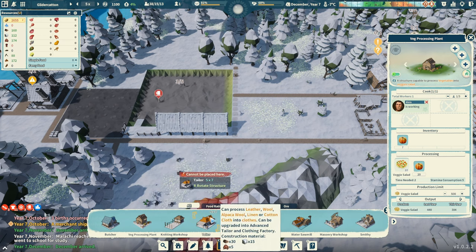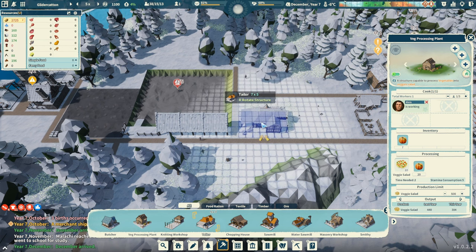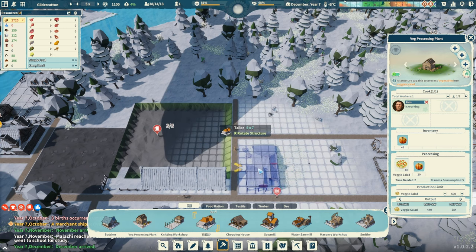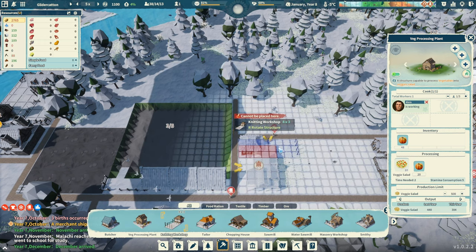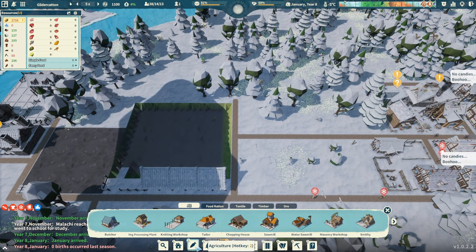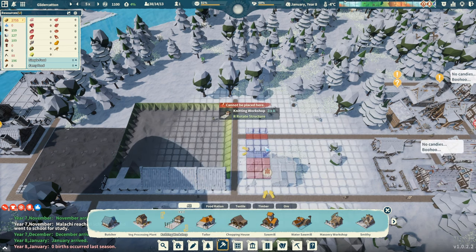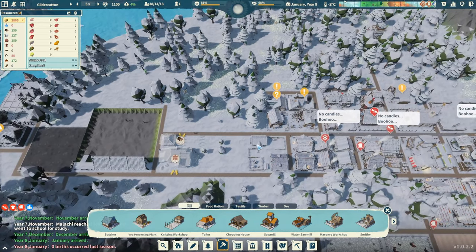A knitting workshop compresses reeds or flax into ropes and fishnets. I kind of want both of these. Let's see if they'll fit back to back. This one's taking up five slots. Let's try placing them — tailor there, knitting workshop there. Oh man, that is perfect! That is pretty cool. We'll queue those up for being built.